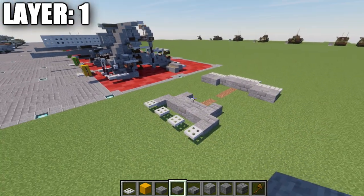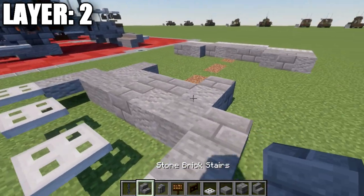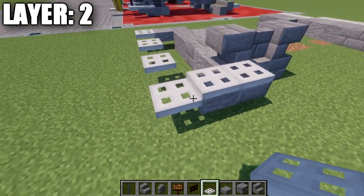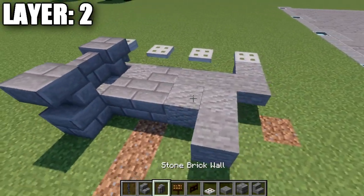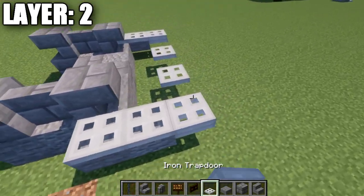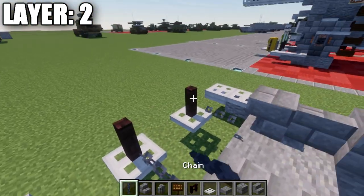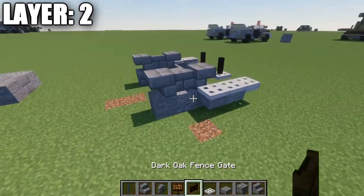Moving into layer two, we place a stone brick upside down stair on top of the stone block, go back from that stair to place a stone brick wall, then another upside down stair. Going to the sides on the slabs we place down two iron trap doors on top and one iron trap door on top of this one. Same thing on the other side: stone brick upside down stair, a stone brick wall behind it, another stone brick upside down stair, and three iron trap doors across. Then we place a narrow brick fence post on top of these two iron trap doors, and going back from that fence post we place a chain to both sides.